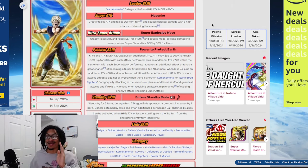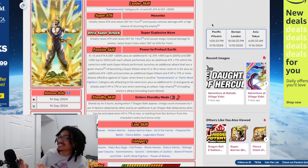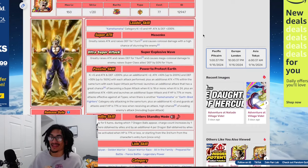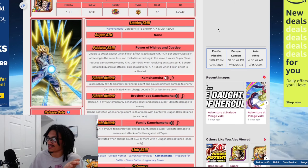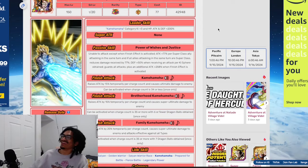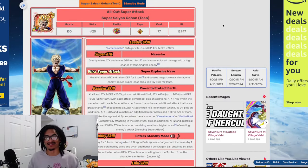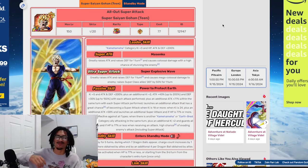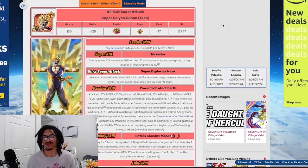Between the trio and this Gohan, that is a crazy card - like bananas card - and the standby that just... you want to talk about a nuclear bomb? Anyways, we're talking about this Super Saiyan Gohan and his entire kit, how he performs in today's meta. Spoiler alert: he's possibly the best unit in the game.